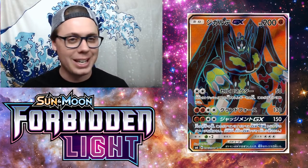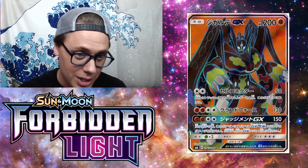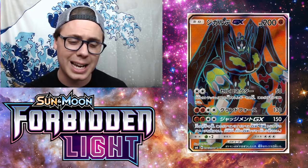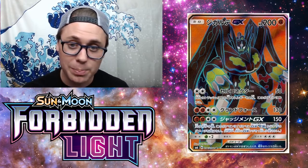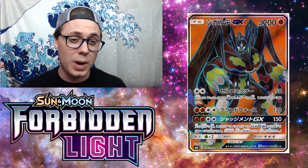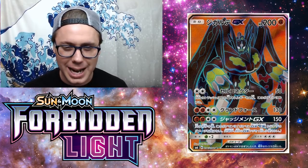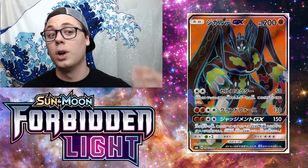Zygarde GX has three attacks, as is typical. The first attack, Cell Connector, for two colorless energy does 50 damage and attaches two Fighting Energy cards from your discard pile to this Pokemon — a nice little acceleration attack. That 50 damage can easily be boosted higher with things like Strong Energy, Diancy, Choice Band, and Fighting Fury Belt. You could easily be doing 100 or more damage with Cell Connector — enough to knock out a Zoroark while also accelerating energy.